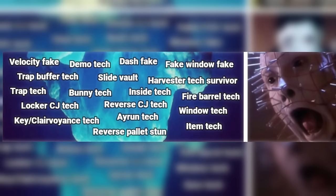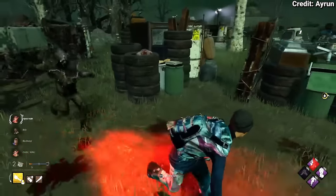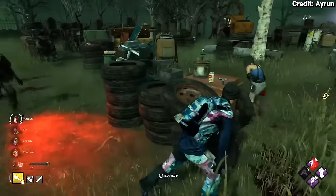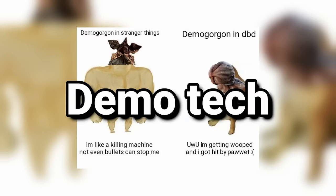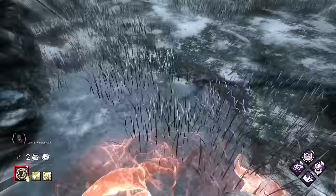We're getting into the deep depths of the DBD techs now — let's get tier 3 underway. The velocity fake is a simple tech where you're about to get in range of the killer so they swing, but you turn away at the last second so they just fall short. The demo tech is when you're on the top floor of a building as the Demogorgon — you can tread off it and launch yourself into the air. The dash fake is a tech when you're playing as Pig — you can use the dash attack around a loop to fake one way then go the other, catching the survivor off guard and getting a free hit.